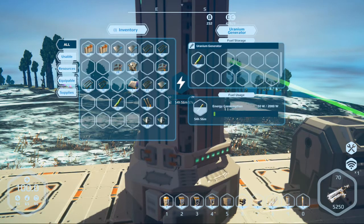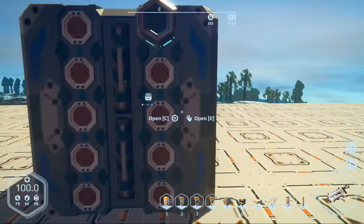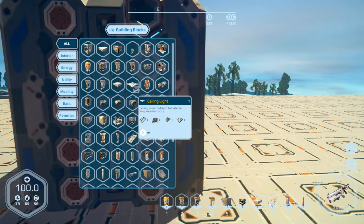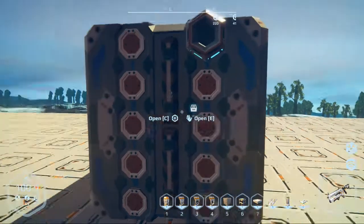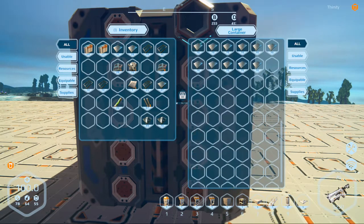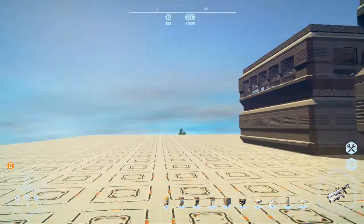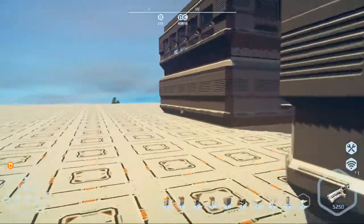Let me see how much fuel I brought up here — 106 hours. I think I've got enough. I'll take half of that, put it in there, and get some lights in here. For lights, I only need two level ones — wow. I'll be sleeping in a minute, but it should be okay.